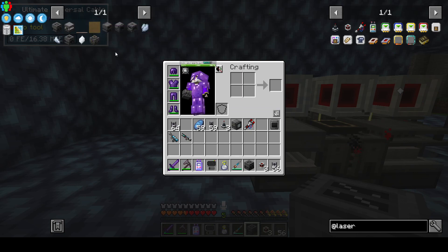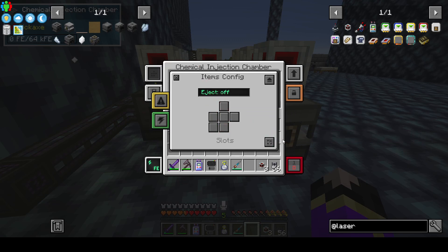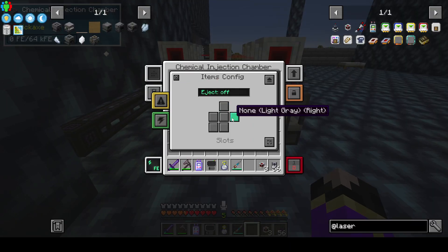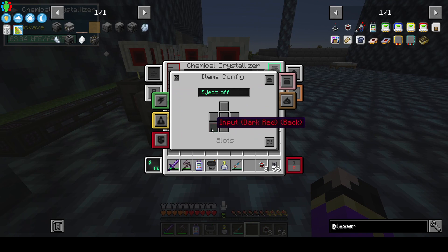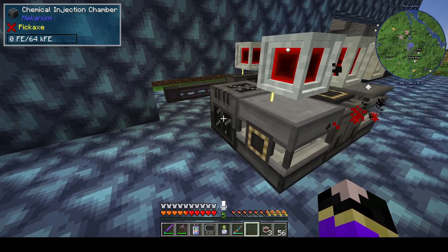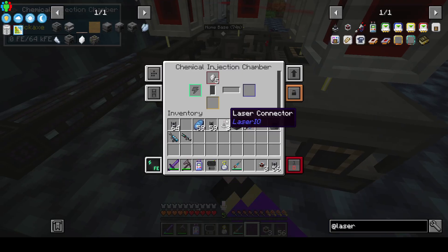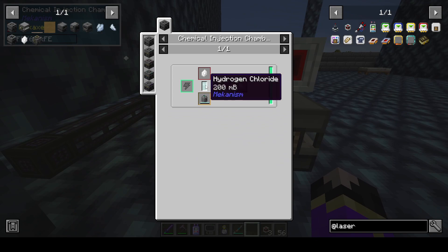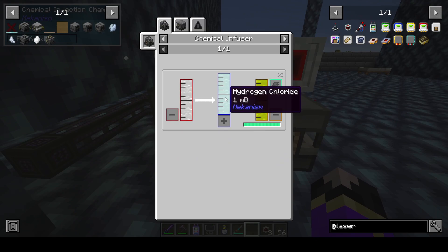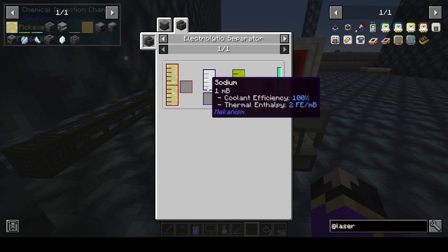We have our chemical injector. We'll set item input on the right and item output with eject on at the back. Inside this machine, the crystal requires some hydrogen chloride. So let's get that going — we need hydrogen and chlorine. Chlorine is made with brine and sodium.